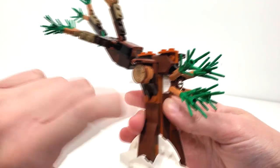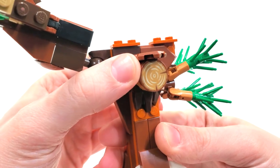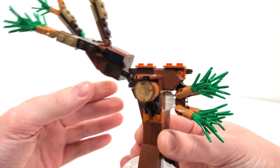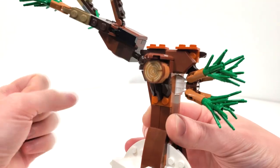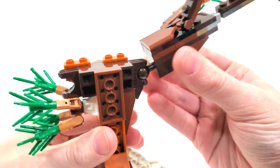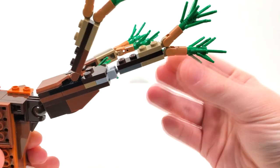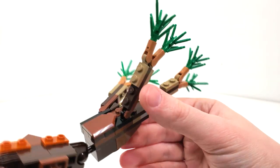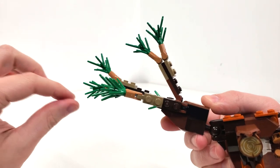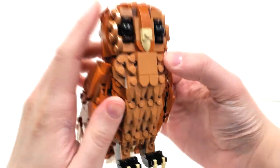You'll also see some flower stem pieces to represent the branches, which are connected using clip connections so you can move and adjust them as you see fit. There's also a really interesting piece showing here — newly introduced for 2024. We do get one singular printed piece in the set, and that's for this 2x2 circular tile. This print was actually introduced back in 2017. You can also see a construction joint and ball joint leading to more clip piece connections with those flower stem branches.